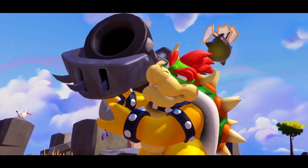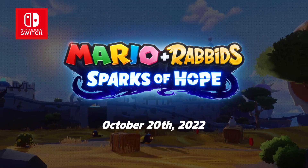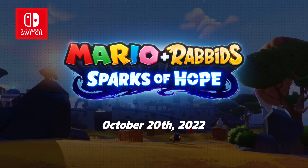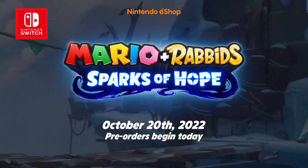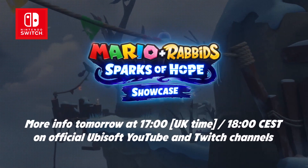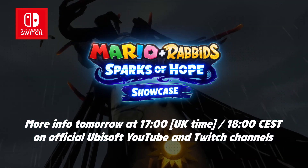Wait! Is that Belzer? And he's joining the team? Mario plus Rabbids Sparks of Hope rockets onto Nintendo Switch October 20th. Pre-orders begin today on Nintendo eShop. Check out Ubisoft's special showcase tomorrow for more details about Mario plus Rabbids Sparks of Hope.